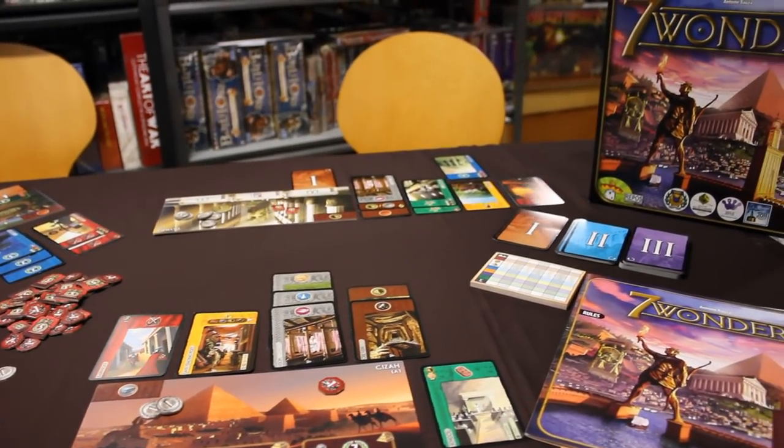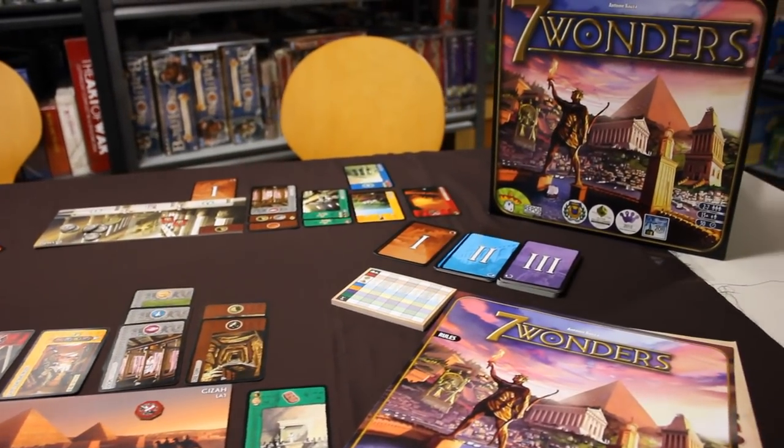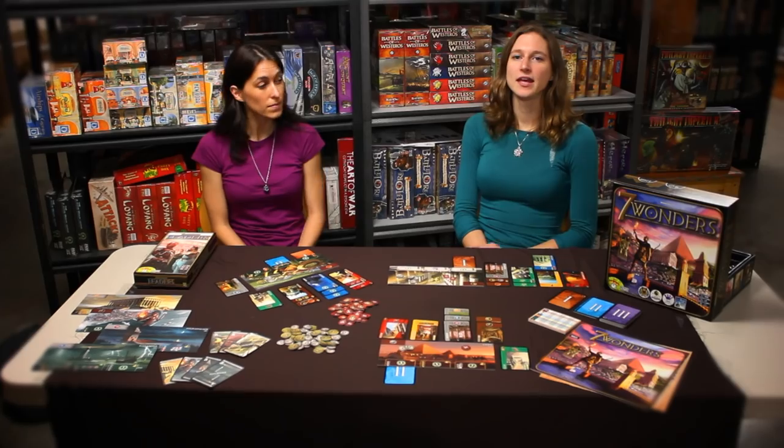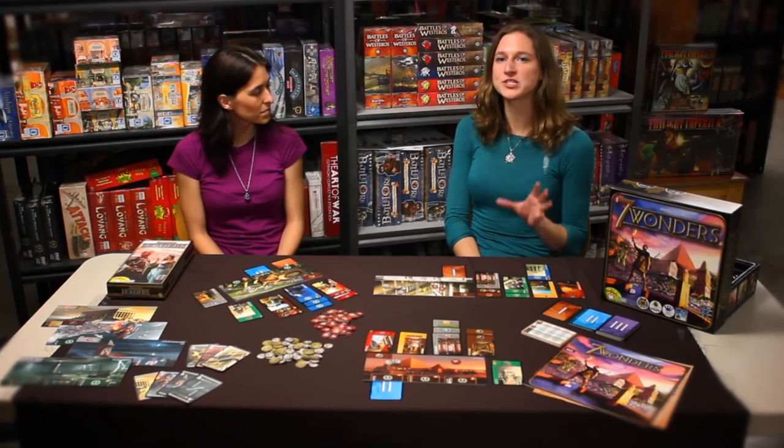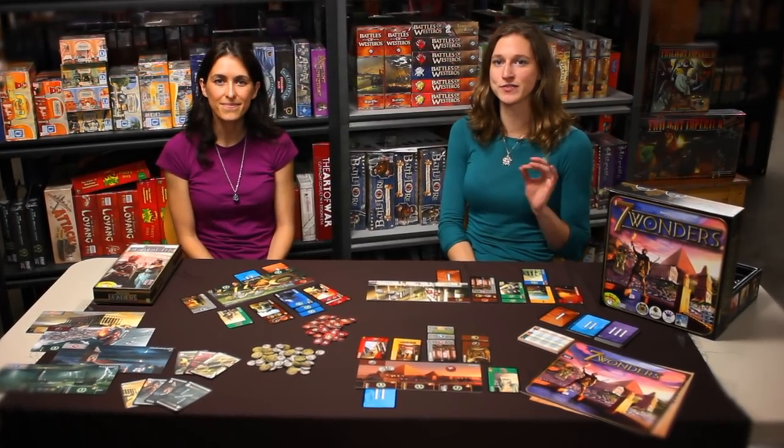Seven Wonders is a fast-paced and surprisingly strategic card drafting game that has many different paths to victory. Players all draw from the same pool of cards to build a powerful civilization with one of the Seven Wonders of the Ancient World at its center. It plays in an average of only 45 minutes and can support anywhere from two to seven players. It also comes with one expansion called Leaders, which adds a new gameplay mechanic in the form of leader cards as well as an eighth wonder.